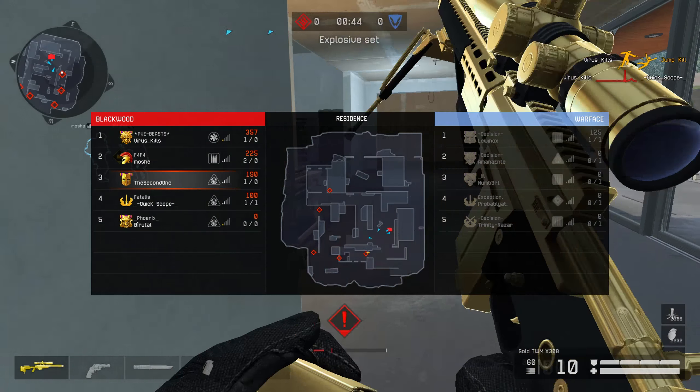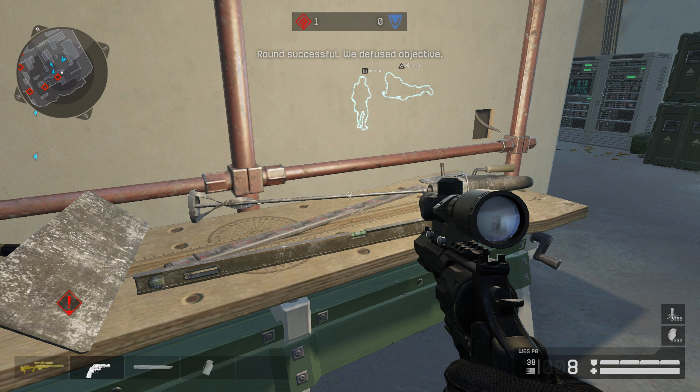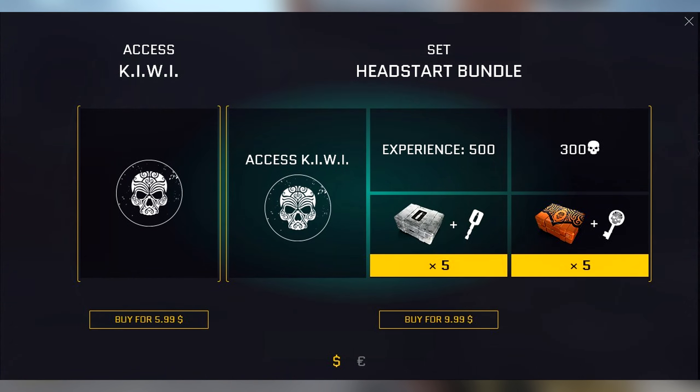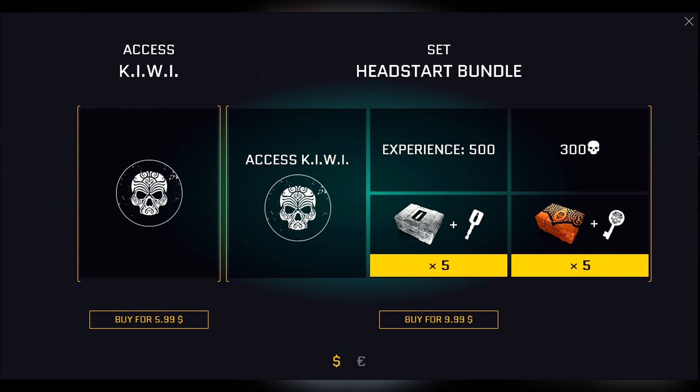Now some of you will probably ask how much this Global Operation costs. If you only want to buy access to the Kiwi Global Operation it will cost you $6. But if you want to buy the Head Start Bundle — which includes access, 500 XP, 300 battle points, and 10 crates (5 different crates of each) — it will cost you $10.